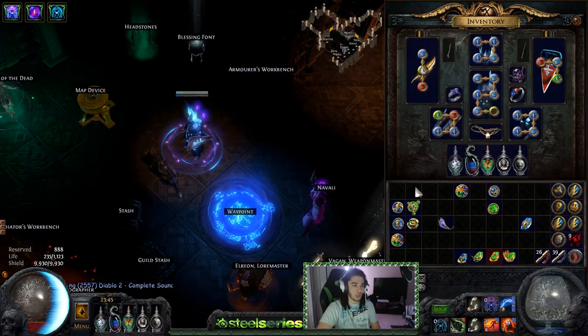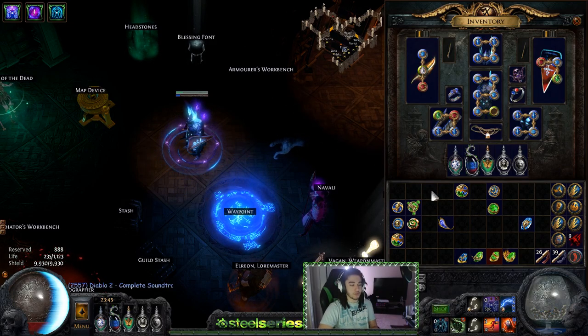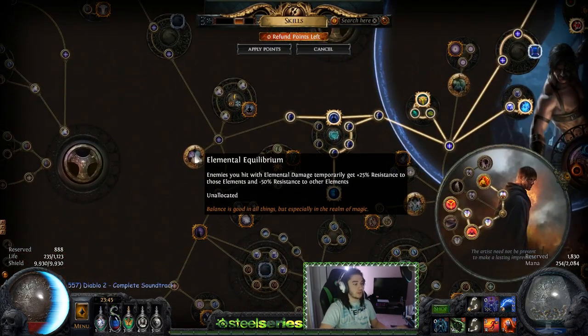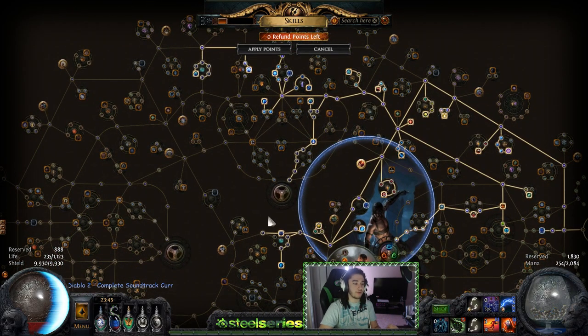Other things like Corrupted Blood and a lot of on-hit effects are completely bypassed because you're using Traps, Mines, and Totems. However, you can still proc things like Elemental Equilibrium — so you can't really abuse that. When you place down a Trap, Mine, or Totem, it'll still proc Elemental Equilibrium. You may have to do a little research if you want to find something niche or gimmicky that works for you.